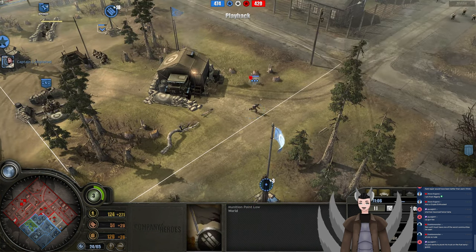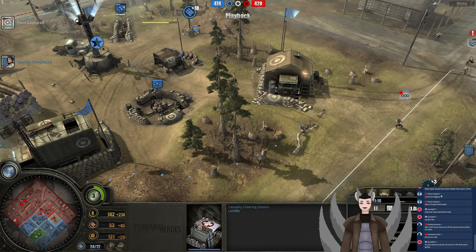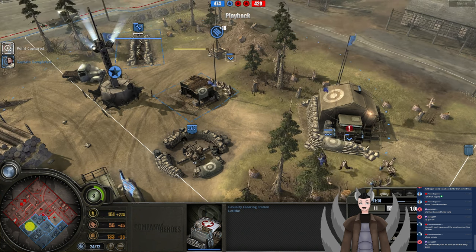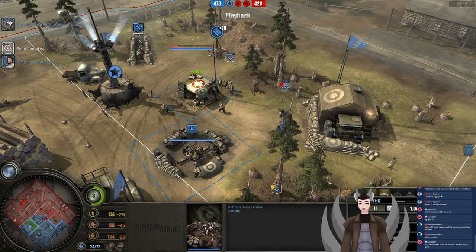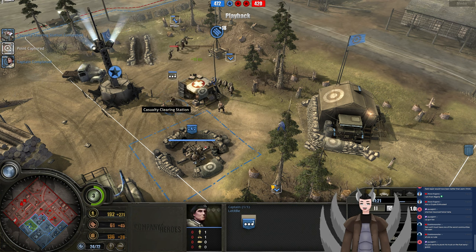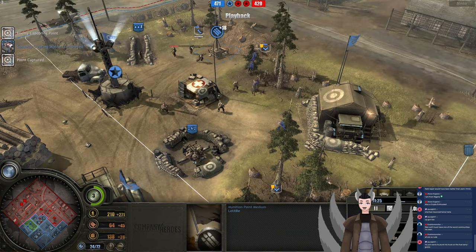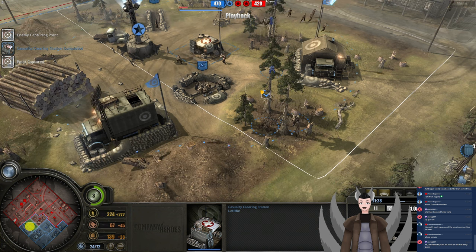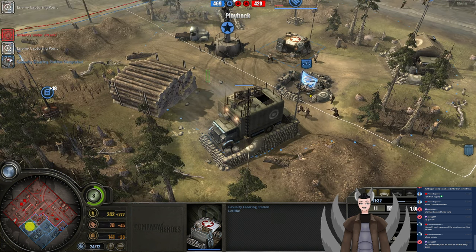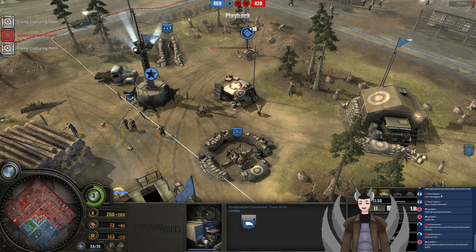A munitions point is being captured up. We do have the captain out on the field — he has a lot of fuel stored up. Why is the Casualty Clearing Station right there? The Bofors will annihilate it — it will send rounds into that building and destroy it quite quickly. He just needs to send a single G43 squad there and the Bofors will do the work for him. That is horrendous placement — even right there would not be a great spot, but it would have been at least a little bit better.